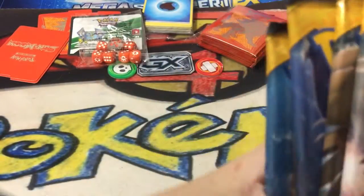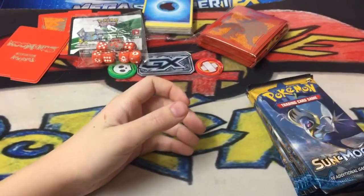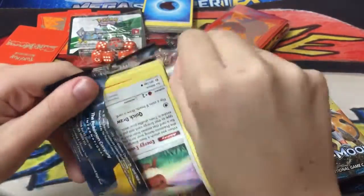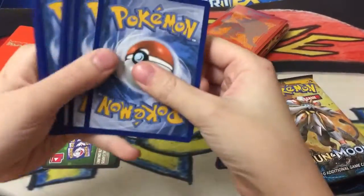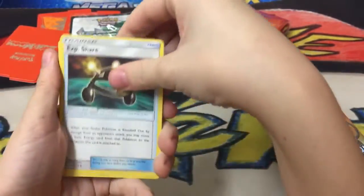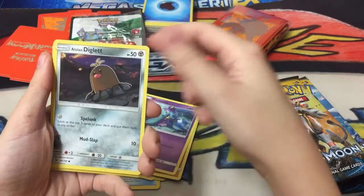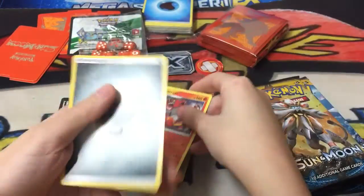Now it's the eight packs. Let's open up these packs. First pack is a Lunala pack. The card trick is where you take three cards and put them in front. We have Experience Share, Spinda, Lily, Eevee, Crabrawler, Mareanie, Alolan Diglett, Dewpider, Yungoos, Incineroar, and a Metal Energy.